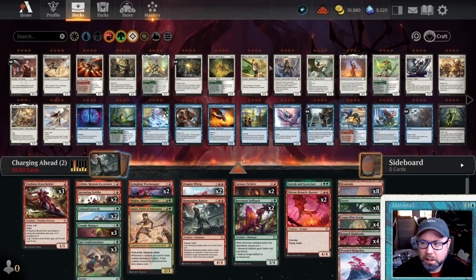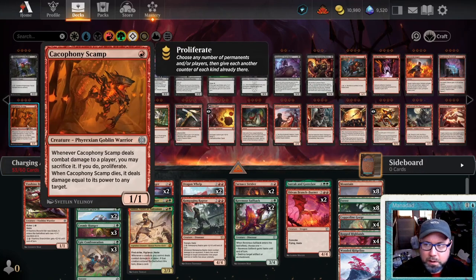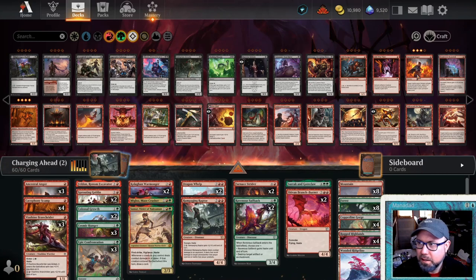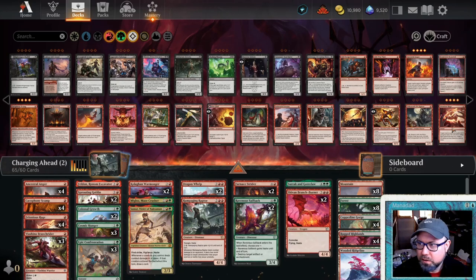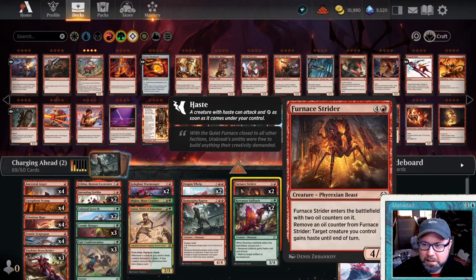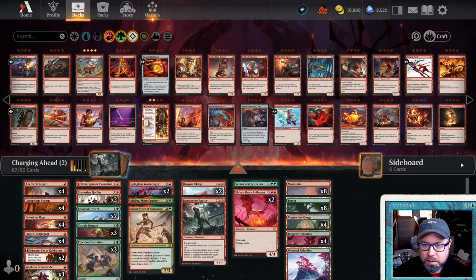We're red, green, and colorless, so we're going to do a Gruul Aggro shell which uses Cacophony Scamp. We'll add four uncommons - definitely want the Cacophony Scamp. Ancestral Anger is nice. Frantic Scapegoat could be good; it can give things haste for much less mana. Kumano is pretty good for cheap red stuff. Monastery Swift Spear is nice. Monstrous Rage - we'd probably take that over Felonious Rage.